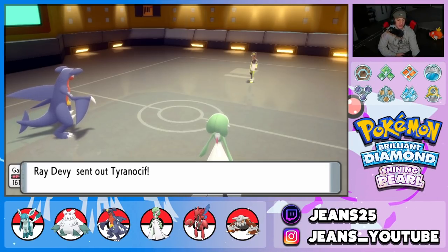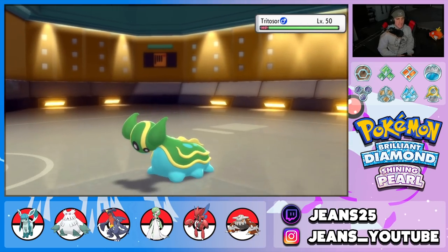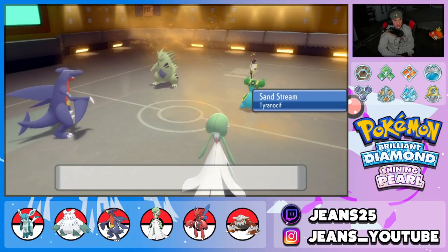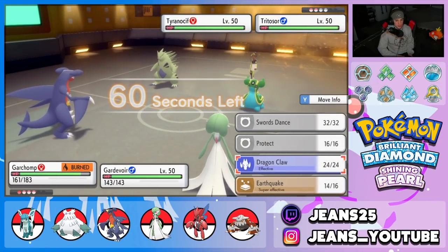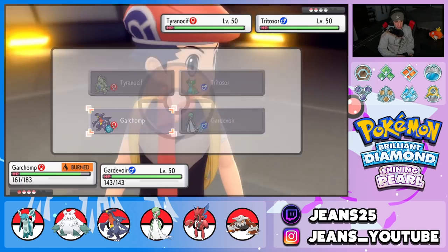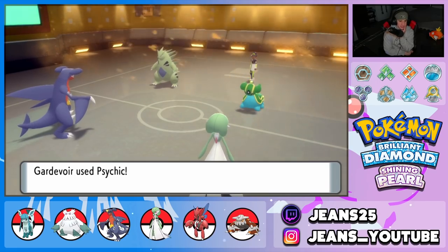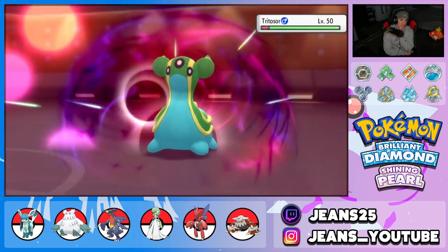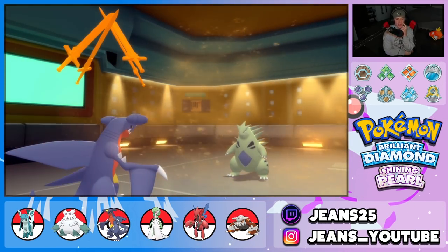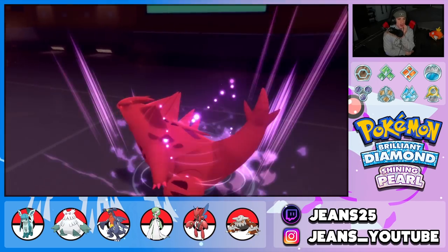Tyranitar comes out and sets Sand Stream — Sandstorm is up, and we have Sand Veil. He brings out Gastrodon. I'm trying to figure out if EQ is the play or Dragon Claw. Maybe get off a Swords Dance. We double down onto Gastrodon — it's a pain in the neck. Ice Cream is helping him. Swords Dance comes out for an attack boost. He goes for a Dragon Dance.